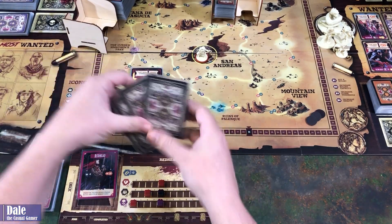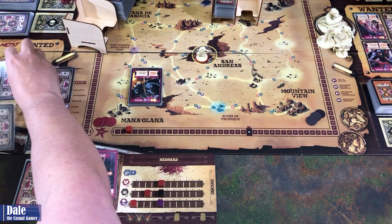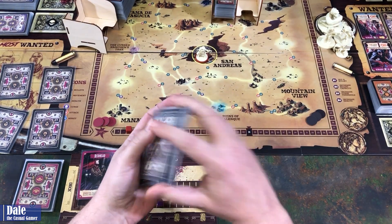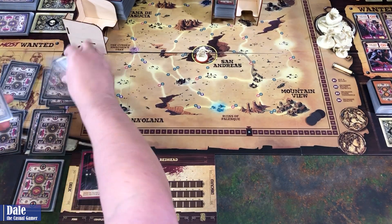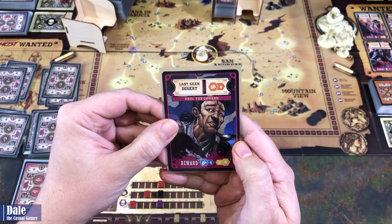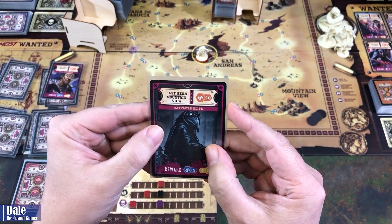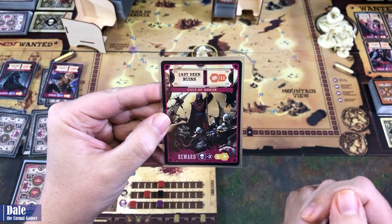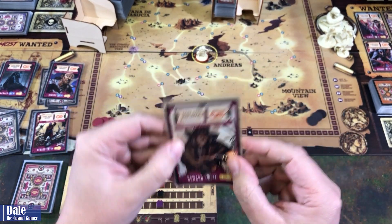For setup, we'll take our four monsters, randomize those, and make a stack of four. Then take all our other baddies we'll be facing and put them in the most wanted stack, deal those all out, and reveal the top card of each. So: last seen in the desert, we've got the Coward; Mountain View, Rattlers Elite; in the ruins, Cult of Horus; and expedition, Mr. Fairweather.